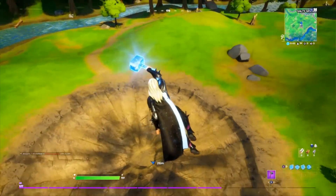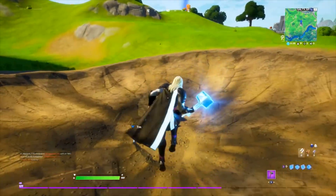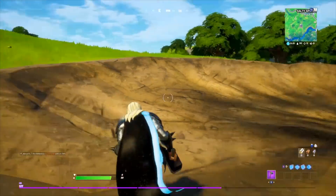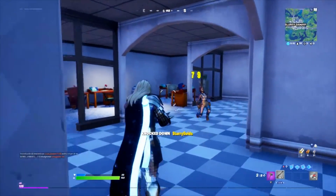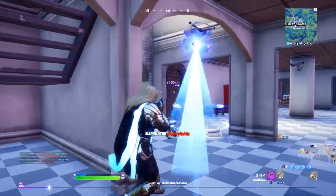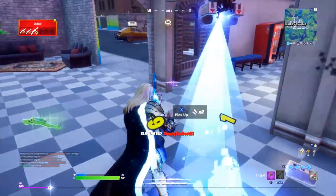On part three, go and do some damage with it. This is actually outside of Salty Springs. Head over here, go and pick it up. Then you need to deal damage with the Hammer for the next challenge. It's quite simple, and I know a lot of people are probably struggling with it, but simply knock someone and use your Hammer when they're down, and that will get the damage pretty quickly. That's probably my best tip for this.